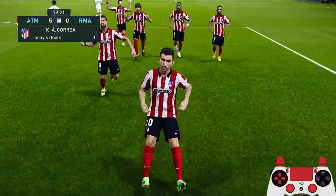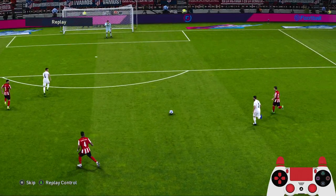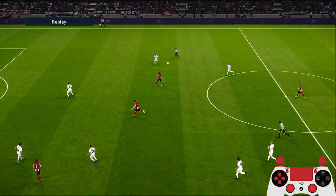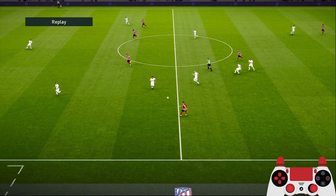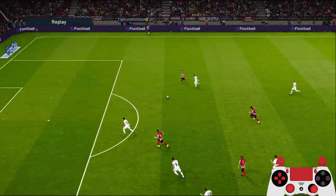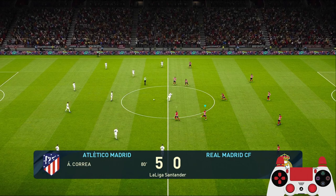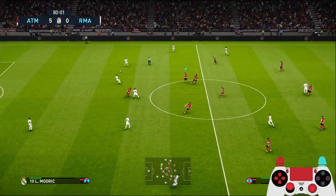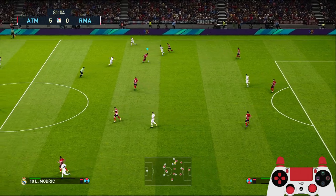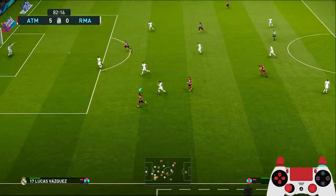Let's do some celebration with the fans! Look at that pass from Kondogbia to Angel Correa - what a counter attack! Look at that space on the right side - try to play on the left side, then try to find Joao Felix up front, but if you can't then swing the ball back to the other side and you will have your whole player waiting for that ball. Five-nil! Good outcome - 10 minutes left, can we score more? This is a superstar difficulty.